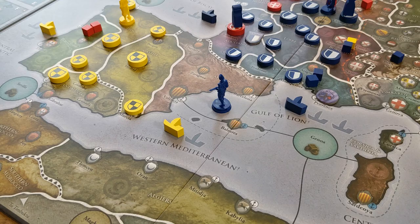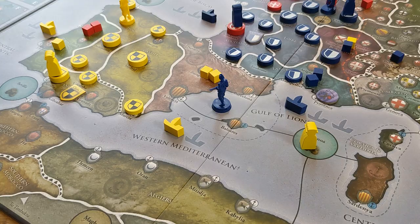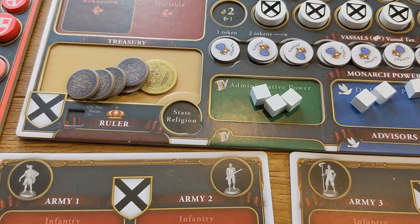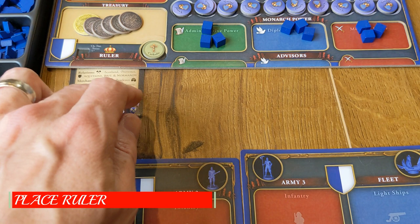Players should also add any influence cubes, merchants, alliance tokens, and royal marriage tokens to the map board as specified by the scenario, and the appropriate religion token should be placed in the state religion slot on their player mat. Once done, players slide their starting rulers underneath the ruler slots of their player mats, making sure that the appropriate ruler is face up.